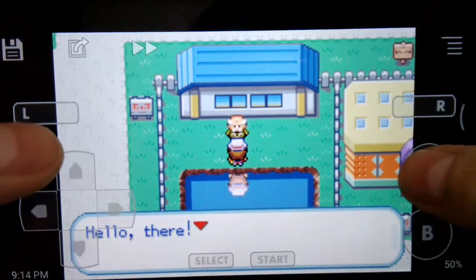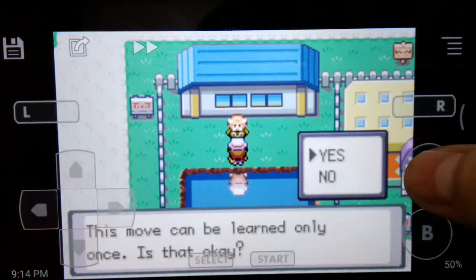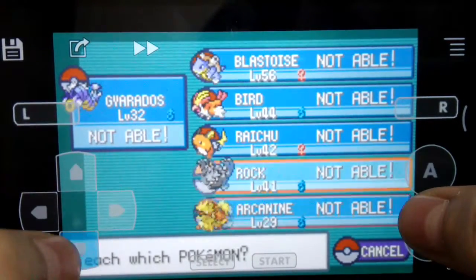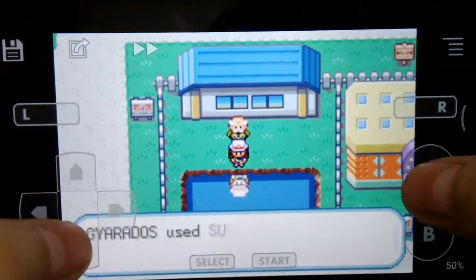Talk to this old guy and he's gonna teach you the move Soft Boiled. You need Chansey for this — maybe somebody else, not sure — but Chansey can learn it.